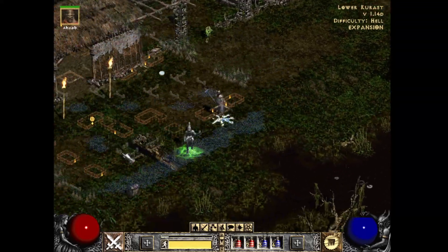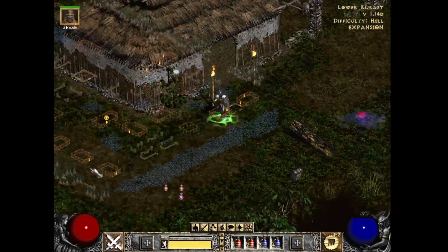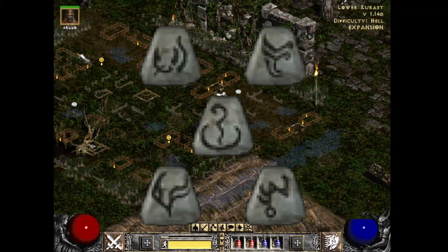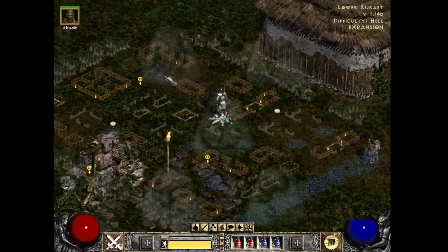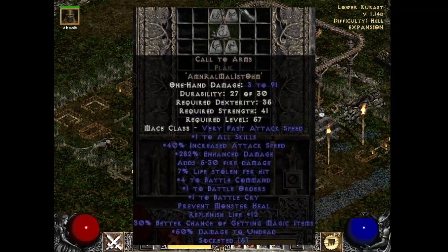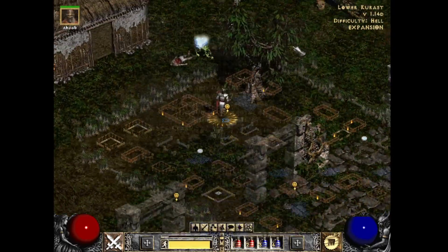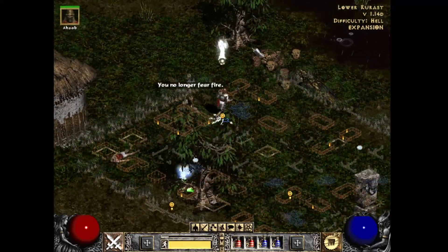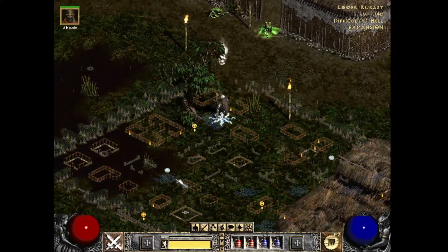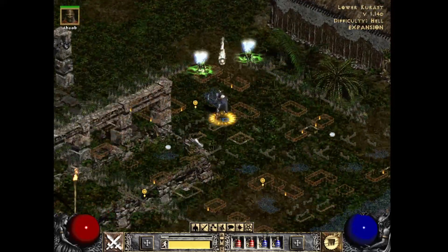Our penultimate runeword is the Call to Arms. Amn Ral Mal Ist Ohm gets you the best buffing item in the game. Giving between 2 to 6 Battle Command, 1 to 6 Battle Orders, and 1 to 4 Battle Shout makes it a must-have item for every single class, aside from barbarians. One item giving 1 to all skills, sometimes more than 1000 extra health, and extra defense puts this runeword in a class of its own.